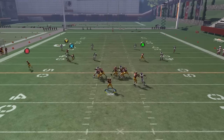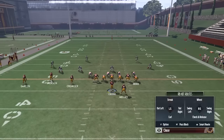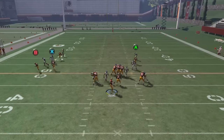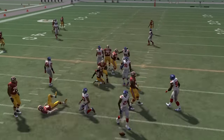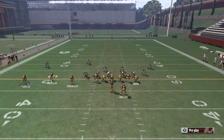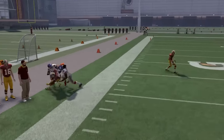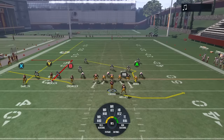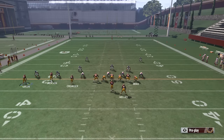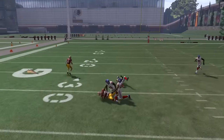Run it a couple more times — flat route is open, got a first down. Probably man coverage, try to hit Y again, blitz got to me a little too quickly. You can also block A if you want. It's a very simple play — I just wanted to show you this concept. I'm actually incorporating this motion into a lot of my stuff now because I love the free release, the delay, and it hits such a nice spot on the field.